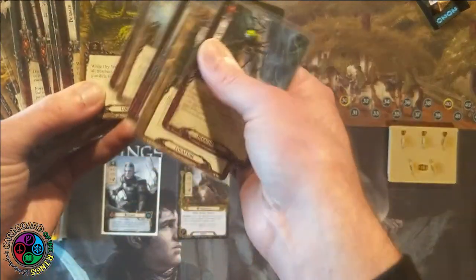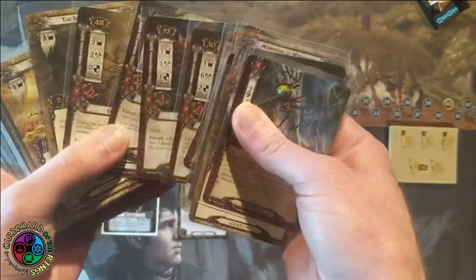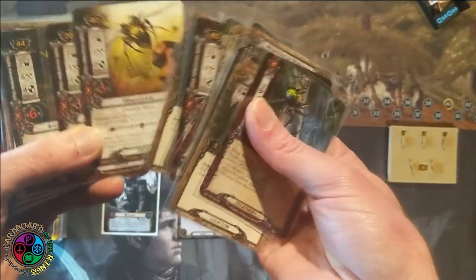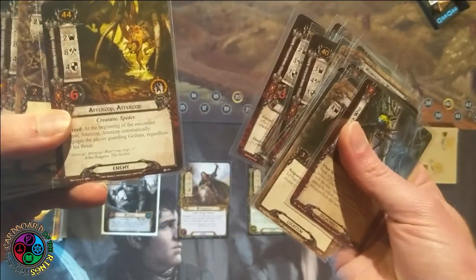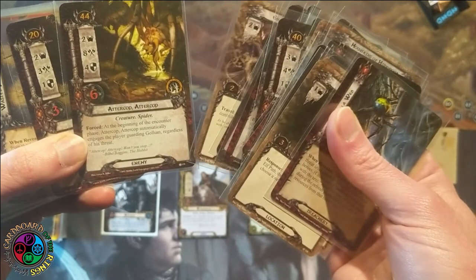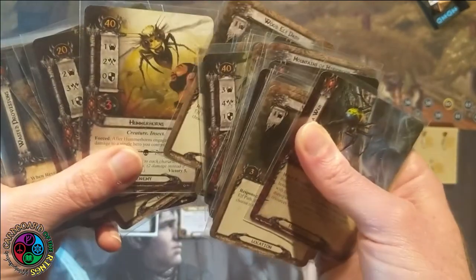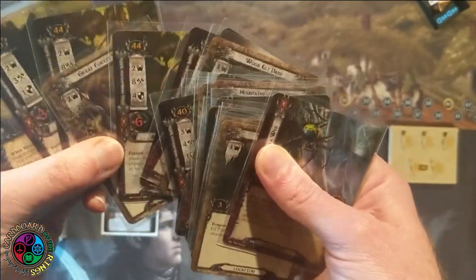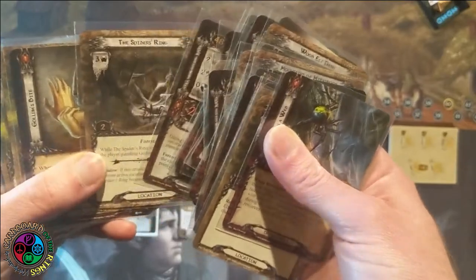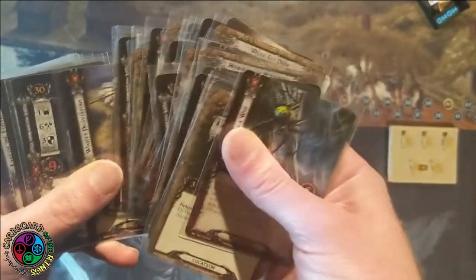This quest is meant to be played with two or more players, and trying to play it solo is really, really difficult. In addition to the threat increase, it has all the big enemies — it's got the Hill Troll, the Muck Adder, Hummerhorns, and then it adds a new one: Adder Crop. This thing is terrible — it attacks for eight. And there's actually three of them! They engage the person guarding Gollum no matter what your threat is. Gollum's Bite treachery is terrible too. It's just an incredibly hard quest.